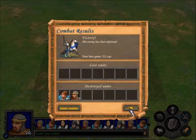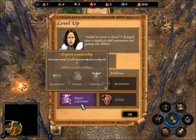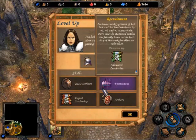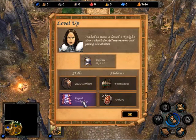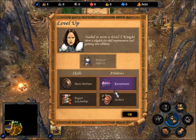I'm in the middle of a level-up. Recruitment, Archery, Expert Leadership, or Basic Defence. I'm not taking defence because it hasn't got very good bonuses. Recruitment basically means that if the hero is stationed in a town, then the level 1, 2, and 3 creatures in that town get a growth boost. Expert Leadership — Archery is not part of my build, stop giving it to me. I'm going to take Recruitment, which is only useful now.